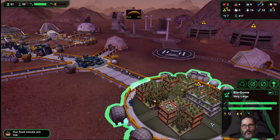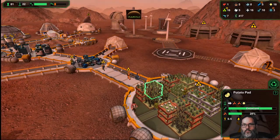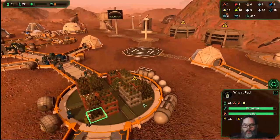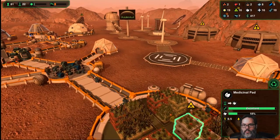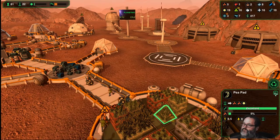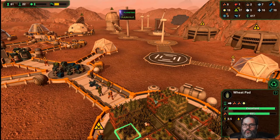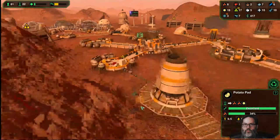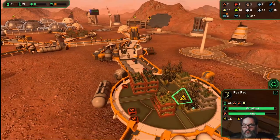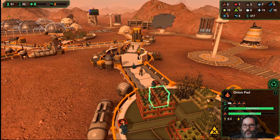Let's pop in here real quick and see what we've got. Starches: we've got 18. I don't really want to get rid of wheat. Radishes - actually, peas are not bad. I think what I want to do is go with potatoes. Over here we've got a couple more medicinal pads, peas, wheat, lettuce, tomatoes, onions, radishes. I think that's what I want to do.